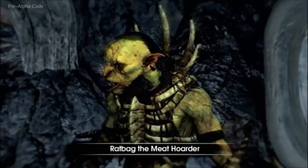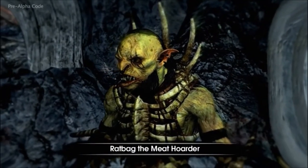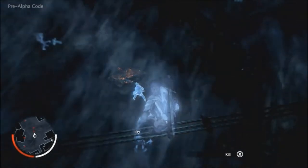The wraith enables Talion to move between the physical world and the wraith world — the world we see when Bilbo and Frodo put on the One Ring. In the wraith world, Talion can identify his enemies, such as Ratbag, and return to the real world to confront them.